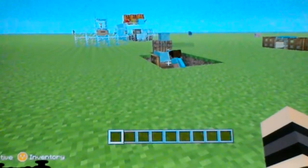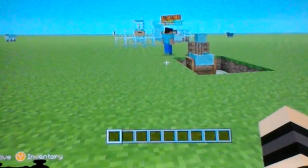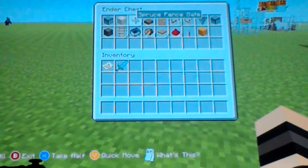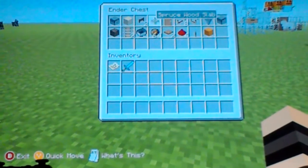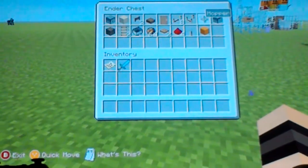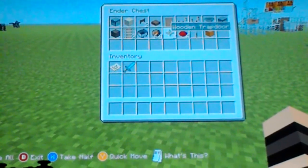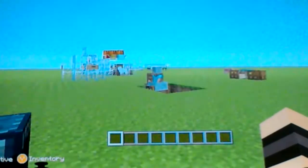In this chest is what you'll need for this electric chair that we are doing. So what you need is: a dispenser, a block of your choice, another block of your choice, two spruce fence stakes, a spruce wood slab, spruce stairs, eight redstone repeaters, a redstone comparator, hopper, dropper, and two rails.